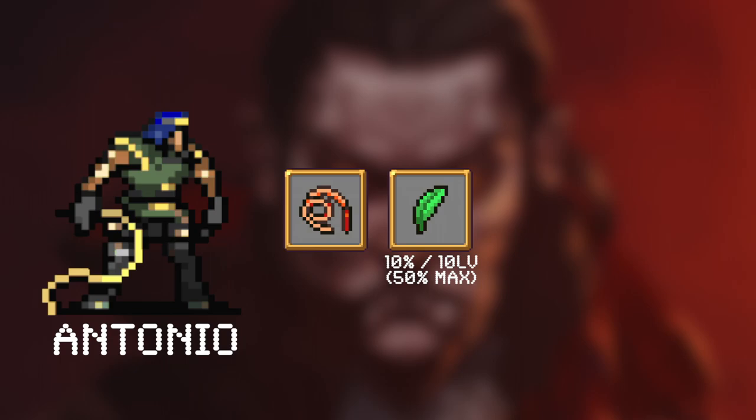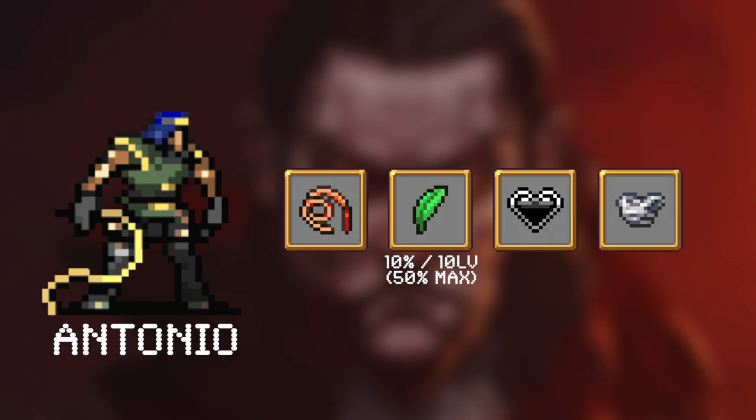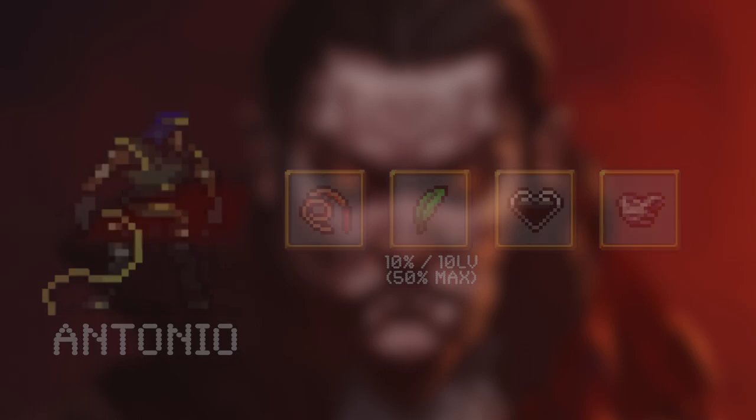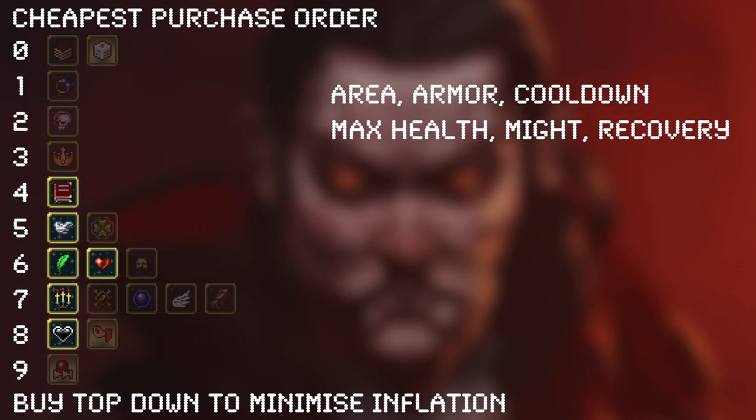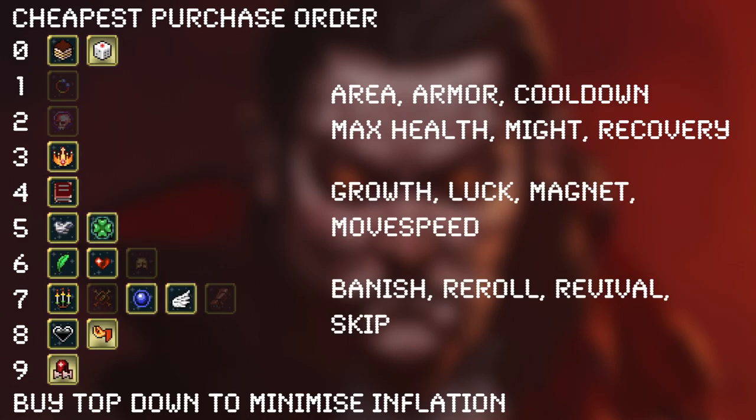For character selection, we go with Antonio — he starts with Whip, boosts his damage 50% with XP, has plus 20 max HP and plus 1 armor, making him a natural tank. For power-ups, we go with everything we already specced into passives, along with the usual suspects for utility and fast leveling.